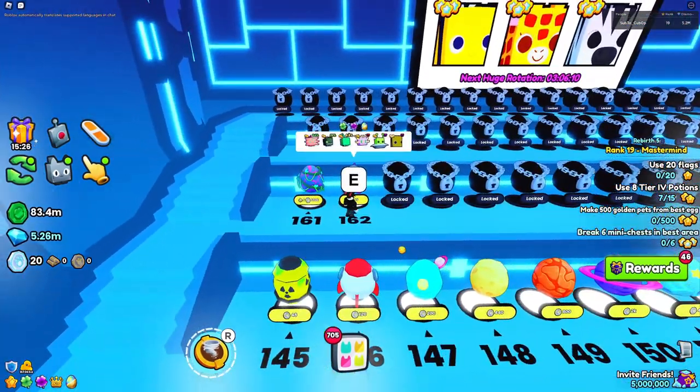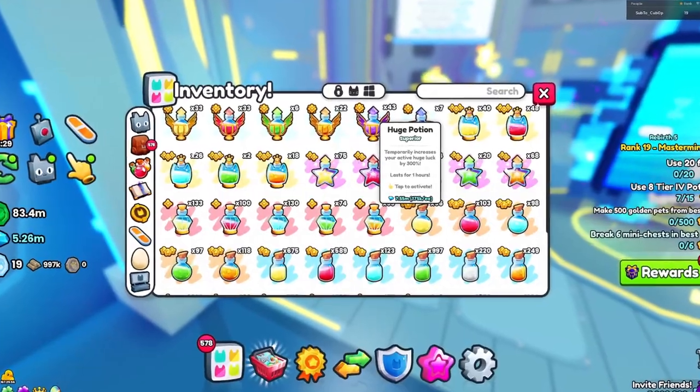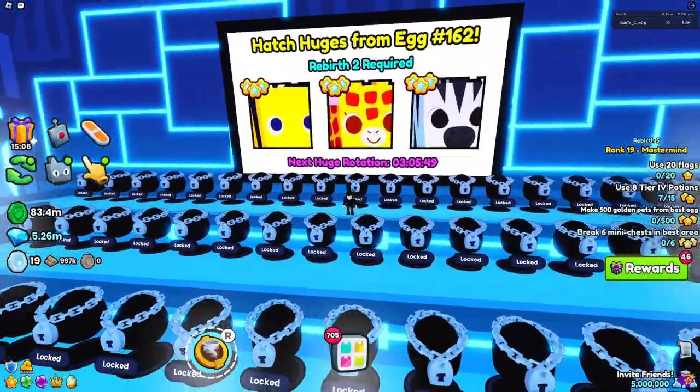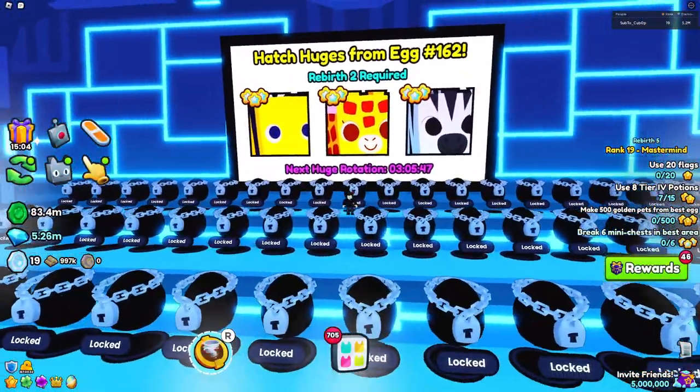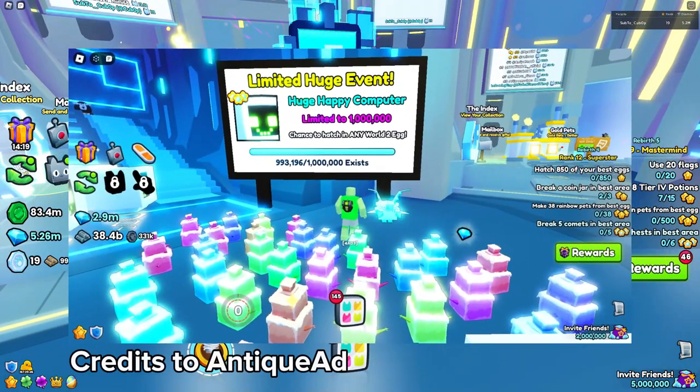The first way to get a huge pet is by hatching the last egg. This is probably one of the harder ways to get one because huges here are very hard to hatch, so I recommend you use the huge luck book and huge potions for it. There are a lot of them that you can actually hatch, and on screen are all of them that are hatchable. The board in the back shows the current three huges that are hatchable from the last egg. There also might be easy huge events during updates that can be hatched from any egg, an example being the huge happy computer.